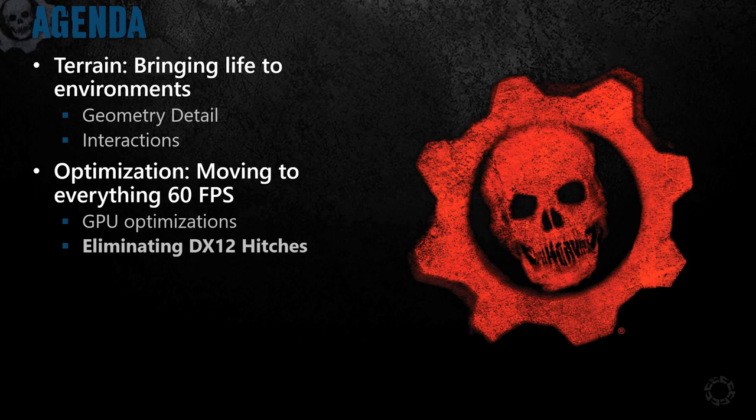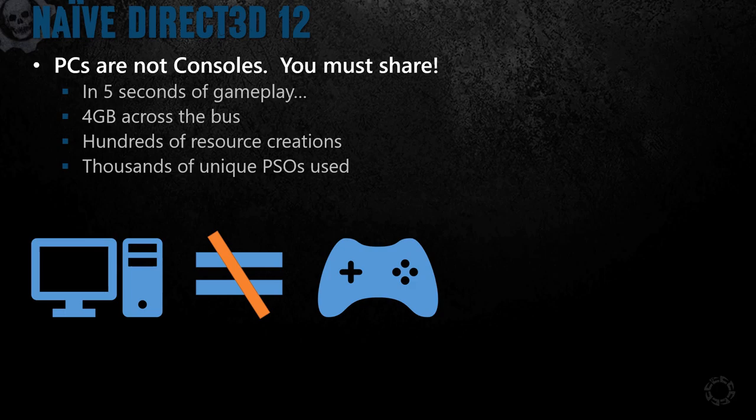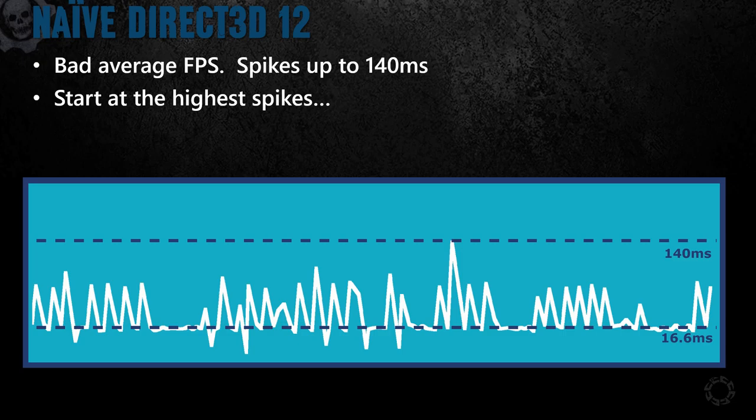Hi, I'm Jordan Logan, a GPU dev tech at AMD, and I'm here to talk about eliminating DX12 hitches on PC. The first thing to know is that PCs are not consoles — you must share your resources with other apps and the OS. We'll start with a 5-second benchmark of gameplay for measuring the number of hitches that happen. In these 5 seconds, there will be 4 gigabytes of data traveling across the bus, hundreds of resources being created, and thousands of unique PSOs. With a naive implementation of DirectX 12, we have a lot of spikes with the worst hitting 140 milliseconds, giving us a pretty bad average FPS.